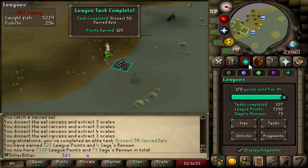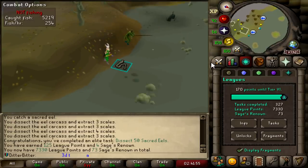Dissect 50 Sacred Eels, 125 points. 7,330 now. And I have 73 Sage Renown points too.